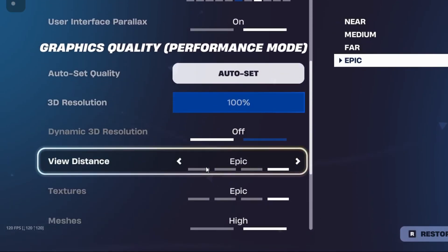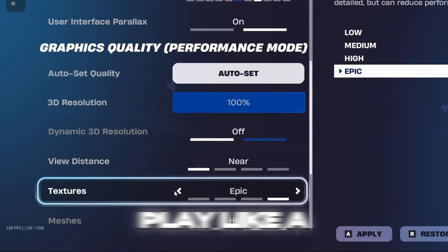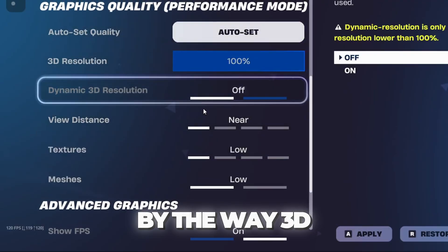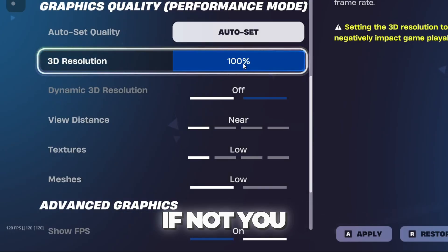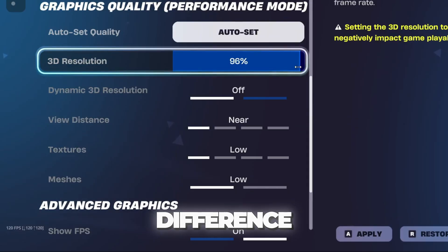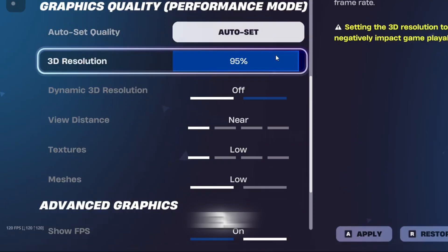Set View Distance to Epic. Textures also on Epic. Meshes should be on Low — make sure that is set correctly. For 3D Resolution: if you have a good PC, play on 100. If not, bring it down slightly to around 95. You'll hardly notice the difference in graphics, but this setting alone can raise your frames by about 50 to 60 FPS just by going down five percent.